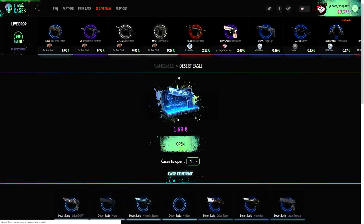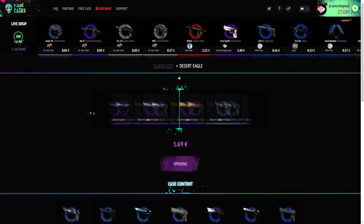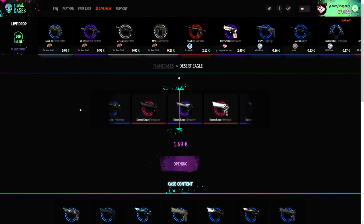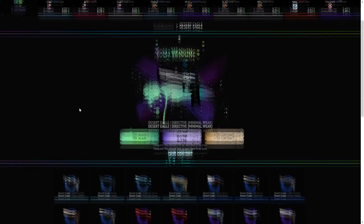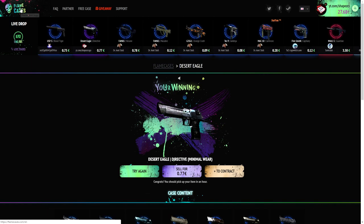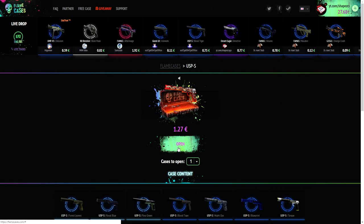Let me just open up a Deagle case because I'm obviously going to get a Deagle Blaze right now, or a Golden Coil. So I mean it is easy profit. Static Blaze — that's like 50 cents. I'm not complaining though. We made like a dollar profit on the Classified case, right? And that one goes to 70 cents, so we just lost like 90 cents, but it's not too bad.